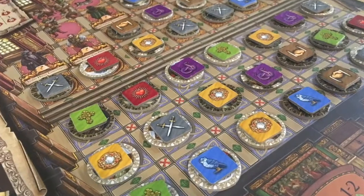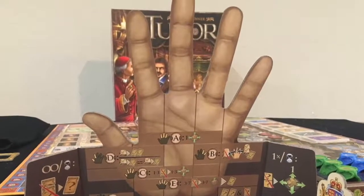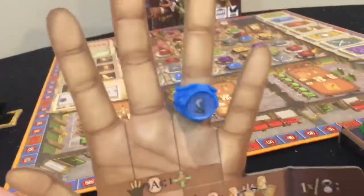At the beginning of the game, you will each have a player screen that includes a hand. Each player will take turns selecting their starting rings to place on one of the fingers of the player screen. You'll want to select two different colored rings that match faction tokens that are on the bottom-most spaces of the throne room columns.